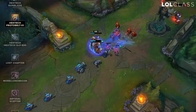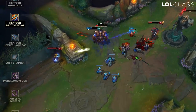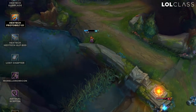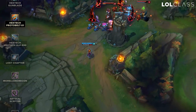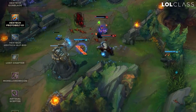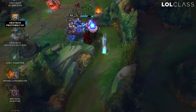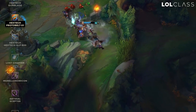The other new Hextech item is the Hextech Protobelt-01, and the main benefit of this one is that it gives you a small dash — a dash that doesn't go over walls and is like maybe half a flash or even a little bit less. But it's something that champions will certainly want, like Annie definitely wants something like this. There are a lot of champions who need this kind of quick mobility to get in there and do stuff. After the dash, it also shoots out a little nova of firebolts that do a small nuke of 75 to 150 with a 0.35 AP ratio, which is quite nice.